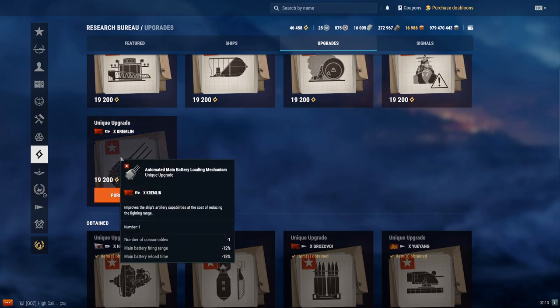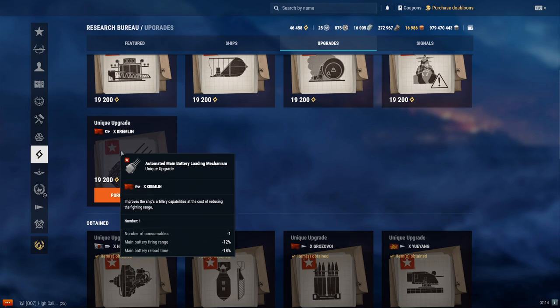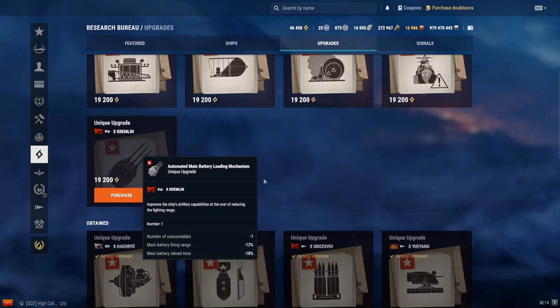What about the Kremlin upgrade? It takes away 1 consumable and nerfs main battery range by 12%, but your reload goes down by 18%, giving you faster-firing guns. I wouldn't recommend this at all, because all of the Russian BBs have a limited number of DCPs — if you're taking one away, you're literally getting one less ability to put out fire.